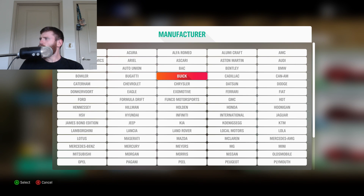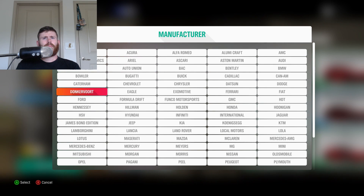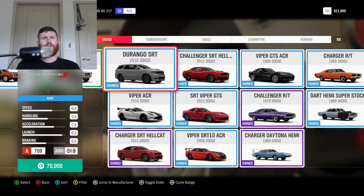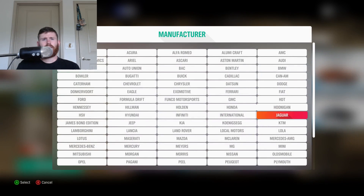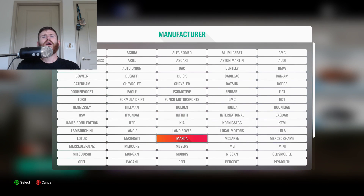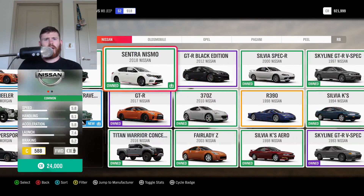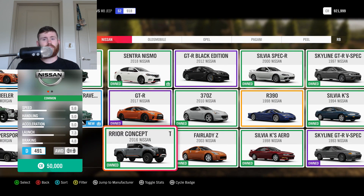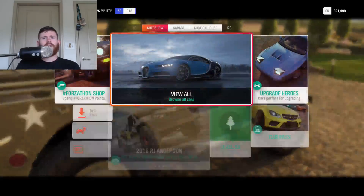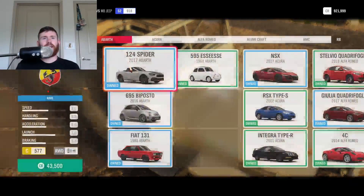So, Dodge Durango SRT is an A709, and the Nissan Titan Warrior is a D... oh my god. Alright, yep, yep, nope - that'll actually work really well. Alright, off to buy a new Dodge Durango.